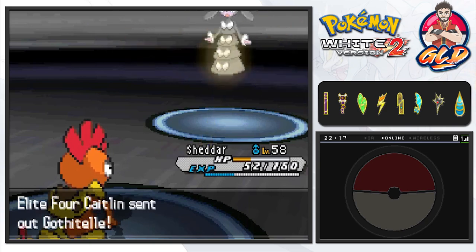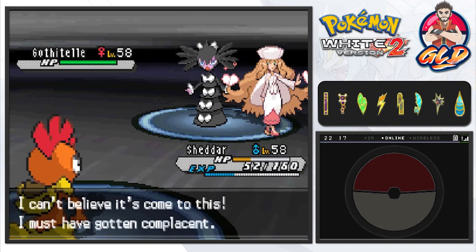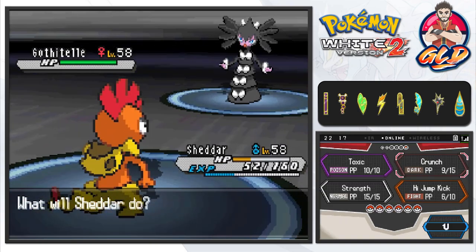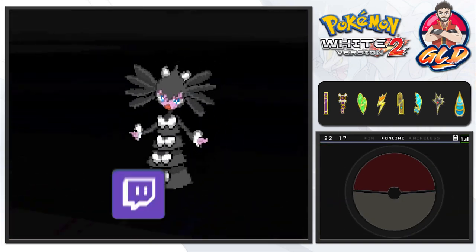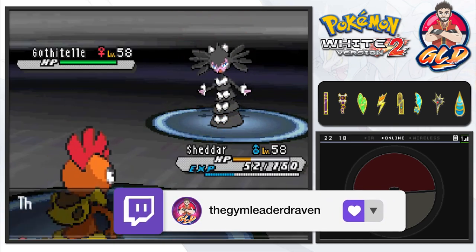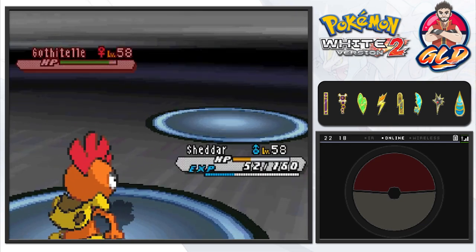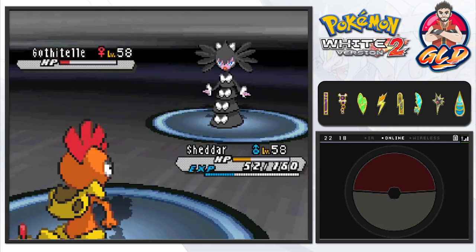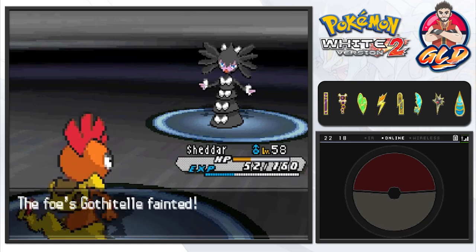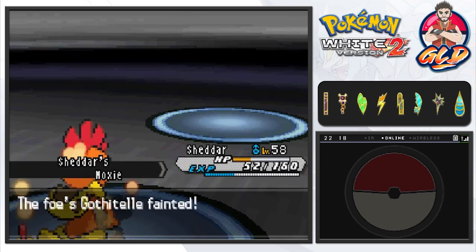Gothitelle is about to come out and thankfully this Pokemon is a little slow. I must have gotten complacent — but here we go, crunch attack! Gothitelle is strengthening up its attack and defense, but because of that — we have won. Shadar, all by himself, has defeated both Grimsley and Caitlin!